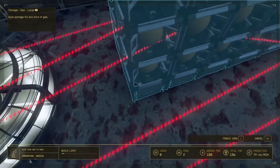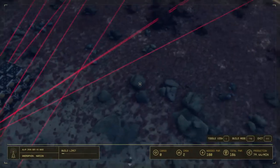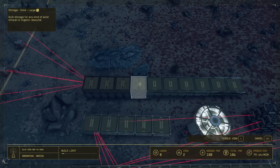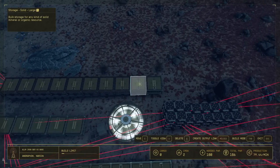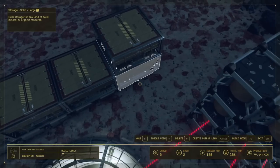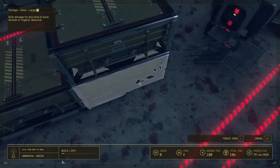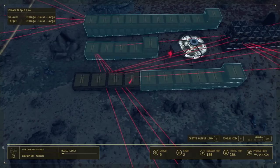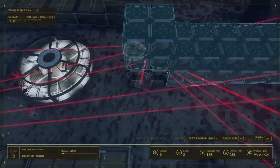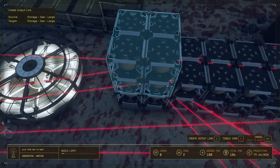Helium-3 is super duper important to our master plan. We'll be using that helium-3 inside of an interstellar cargo link to ship all this aluminum, beryllium, and iron to our main base. Let's now link all of our storage containers together — just create an output link from one box to the next, over and over, until you get to the end of the line. This will cause the last box in your chain to fill up first. Let's get all the beryllium and aluminum storage containers linked up as well.